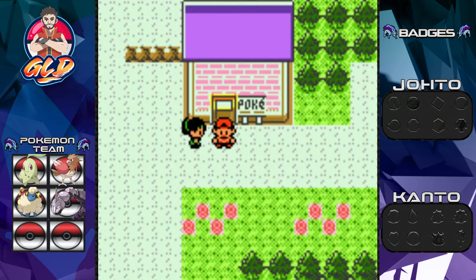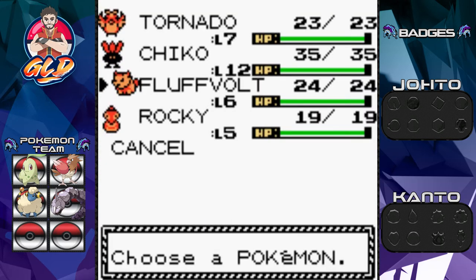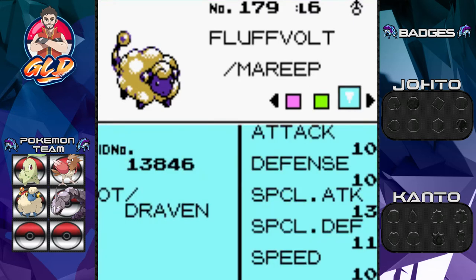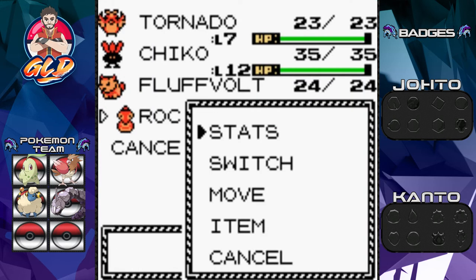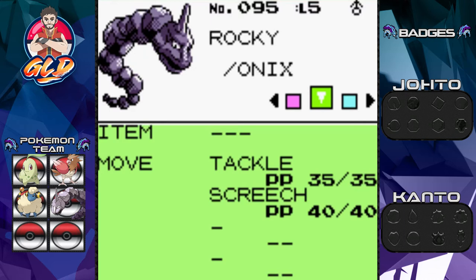In our last episode we traded in Pokemon Stadium 2 on the N64, and we traded for a pokemon desperately needed for this run — our good old buddy Fluffbolt the Marill. I know I've been using this pokemon for quite some time, but I'm trying to go off native pokemon here, and Marill is one of those I really wanted — it's an electric type.